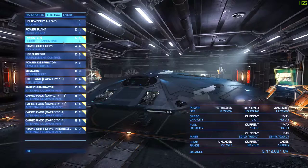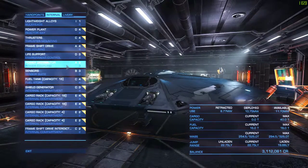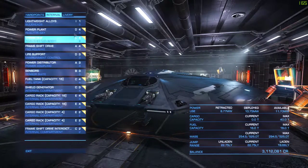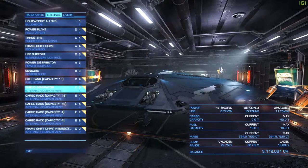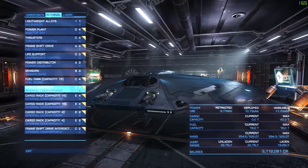You want to have the best thrusters possible and the best power distributor possible, and a power plant that can be light while powering whatever you have fully deployed. That's your available power, your deployed power, and your retractable power. If you didn't have weapons and other modules, that deployed power would be quite low and you'd be able to use a smaller power plant.